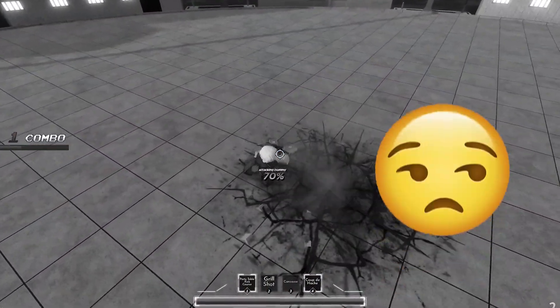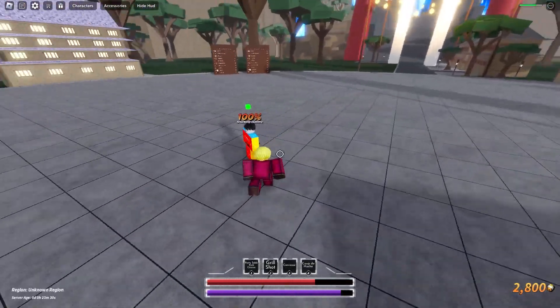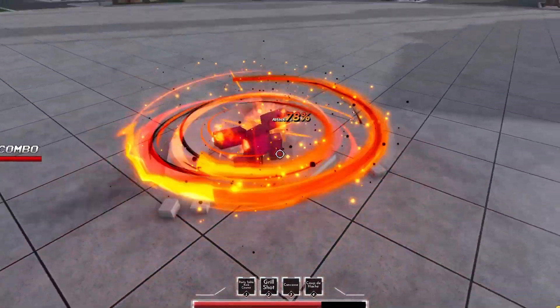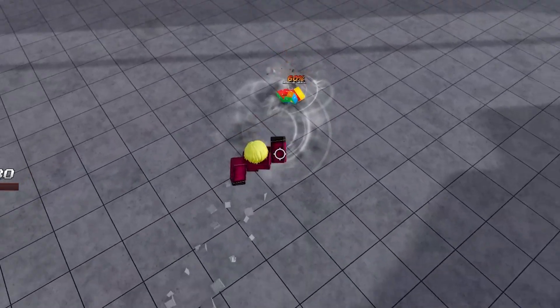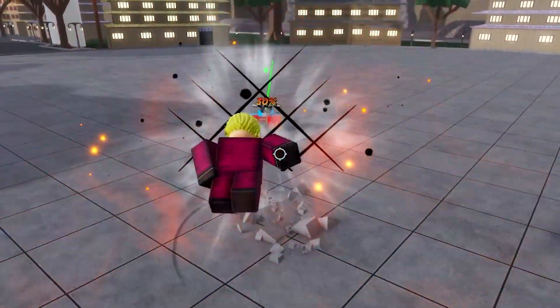I don't know what to do after this. I'm getting pieced up by a dummy — that's kind of sad. We're about to get an awakening, but I did find an even better combo. Smack him on the ground, into a little dash, and now launch him in the air, into concast, jump back and boom. And then we can maybe do a grill shot after that too.